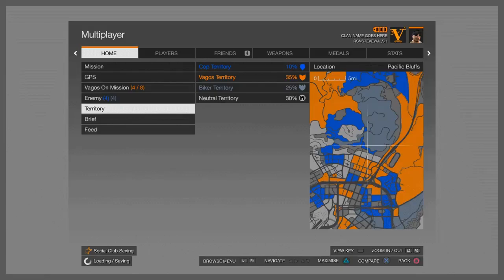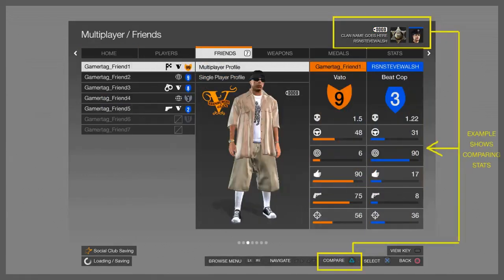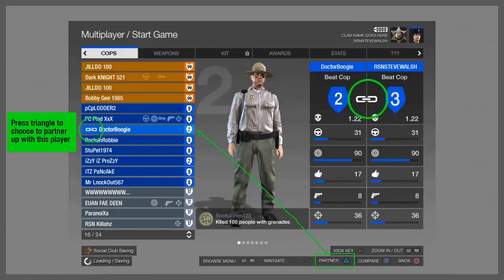I don't know if we've ever figured out what the purpose was — like did you get bonuses for holding territory? I don't know if they got that in-depth with the testing before they scrapped it. Here's what one of the Vagos members looked like if you were a Vagos member, and then there's also what it looked like if you were a cop.